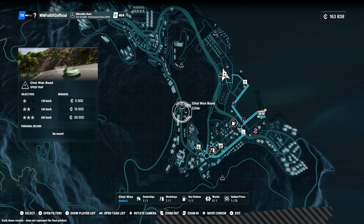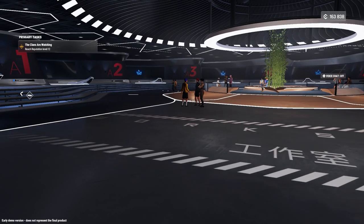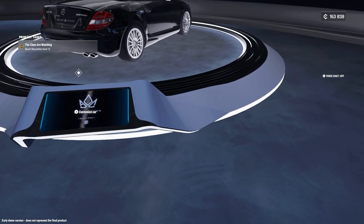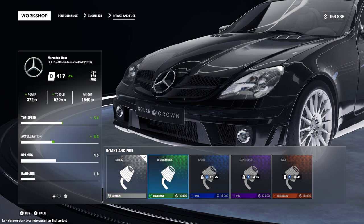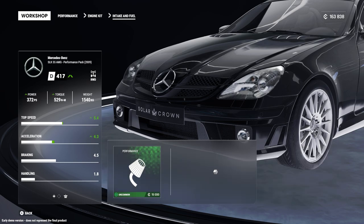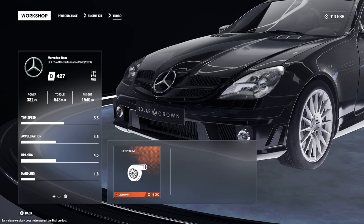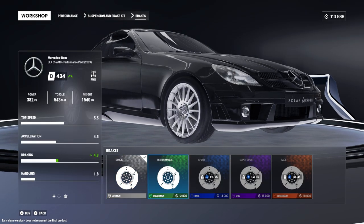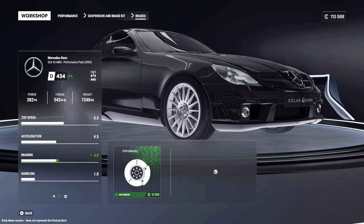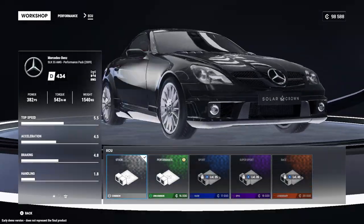Let's fast travel to the workshop. Here we are with 163,000 credits. Let's see what we can buy for this car. For the engine, we can put on the performance air intake for 15,000 credits — that increases power from 359 to 372 PS. Let's install that. We can also add a turbo — from 372 to 382 PS — costs more but doesn't give as much power. Let's install it. For handling, we can get new brakes — that puts us to PR 434 from stock 404 — 12,000 credits, worth it. We can't get suspension or tires, but we can get ECU parts.